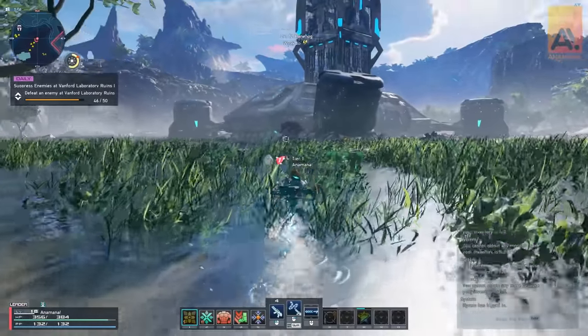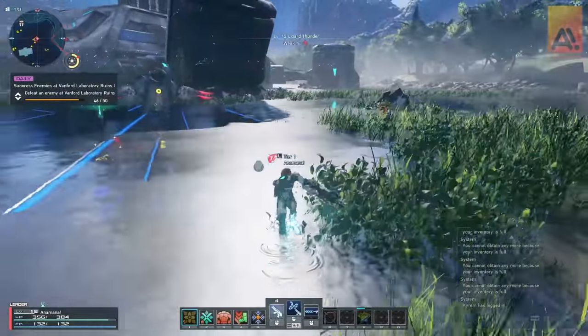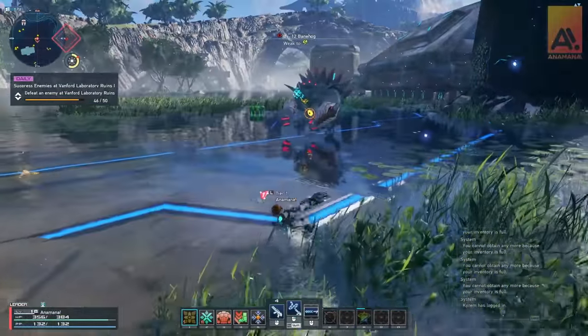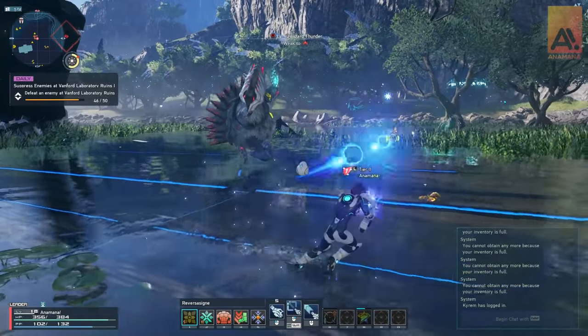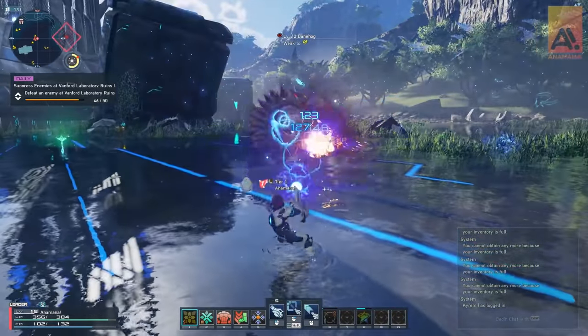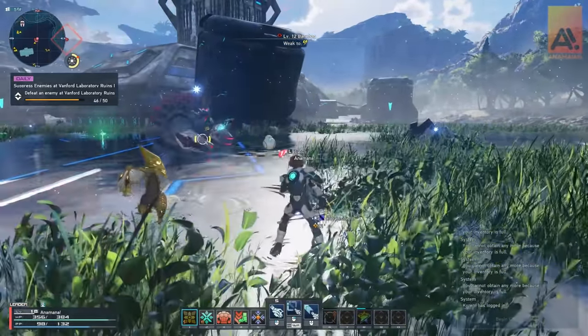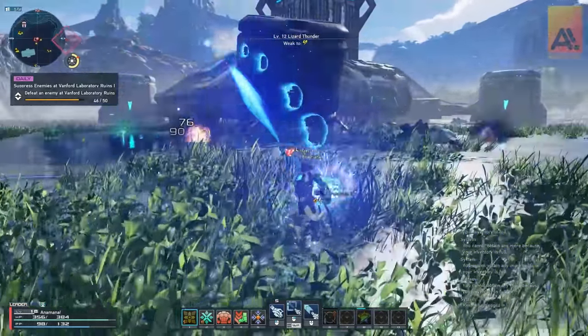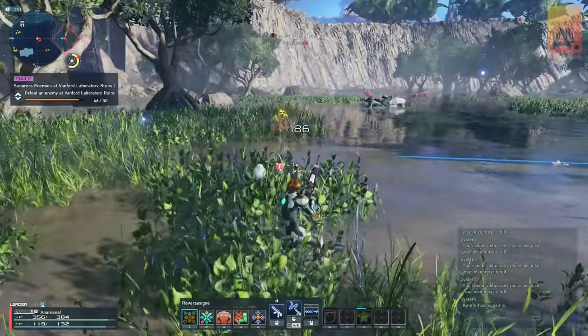A lot of you may already know by now that in PSO2 New Genesis, you get a 10% bonus for main class weapons. This has been something we've known pretty much since the launch of PSO2 New Genesis after the closed beta, when it was the proper official release. And it's exactly that — you use your main class weapons, you get a 10% bonus.